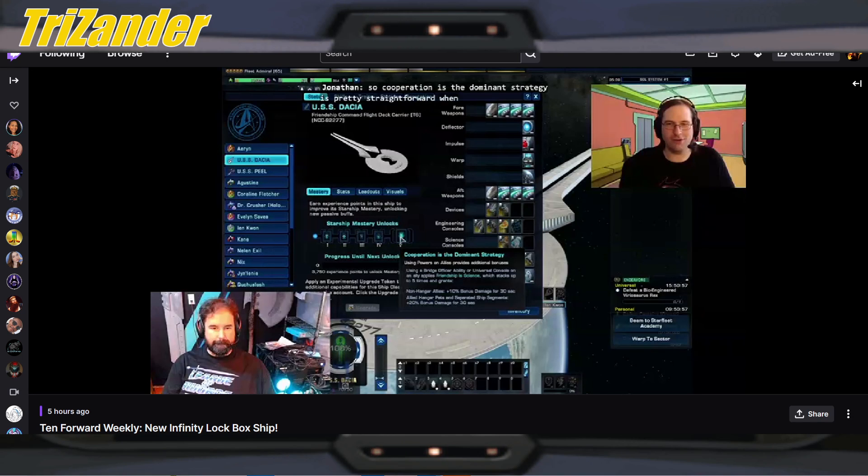Jonathan is trying to take inspiration from cooperating - hence the name of the ship, Friendship. So using powers on an ally provides additional bonuses. Nothing that benefits you, but benefits your teammate.